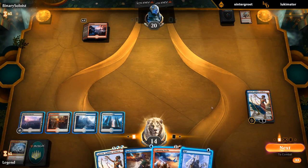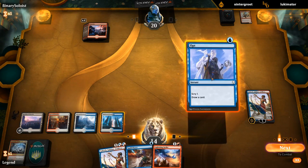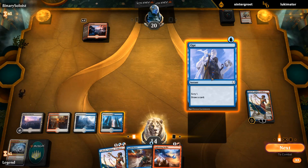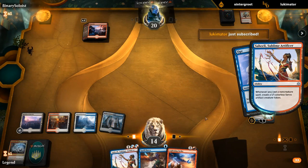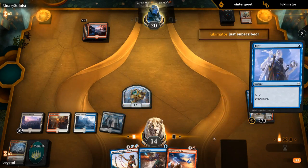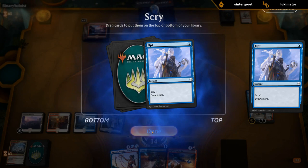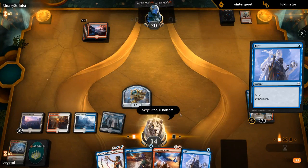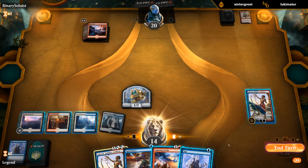Looks like the opponent might be respecting Spell Pierce, not playing the Frenzy. Will Opt main phase in hopes of finding some action. We find another Opt — it's an extra token with Saheeli, so it doesn't hurt. But we can't cast it right now because we want to keep up Spell Pierce.